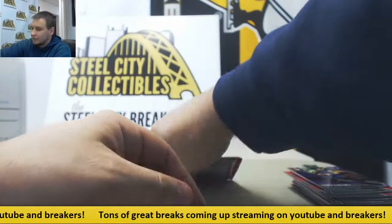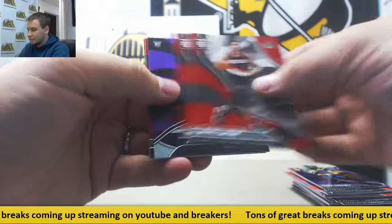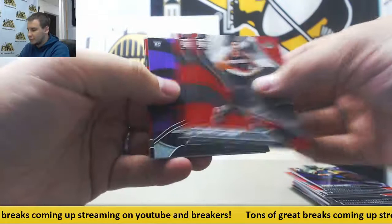Frank Kaminsky Purple. Last pack - Devon Reed for the Suns, Rookie, numbered 199. Alright, that will do it for your break. Some nice hits in there, Jacob. Thank you very much for the break.